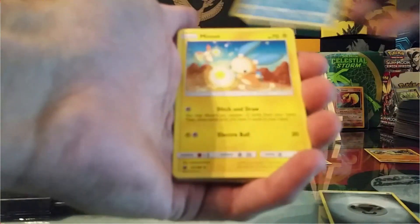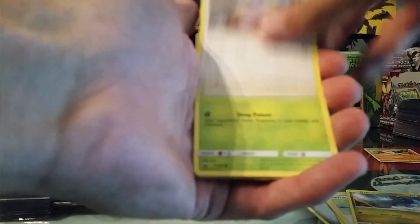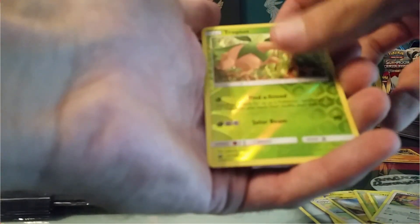We have a Steel Energy, Huntail, Minun, Copycat, Bagon, Whismur, Trico, Trico again, Whismur, Reverse Trapinch, and a non-holo rare Deoxys.